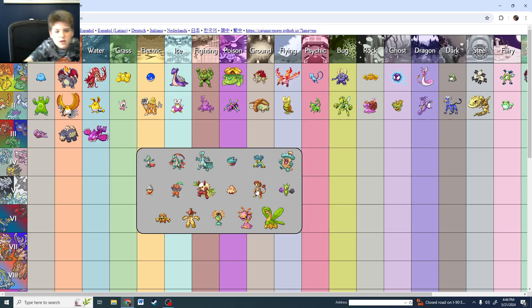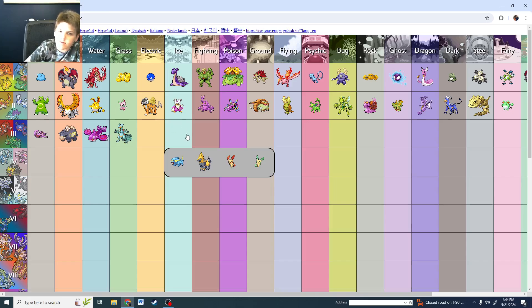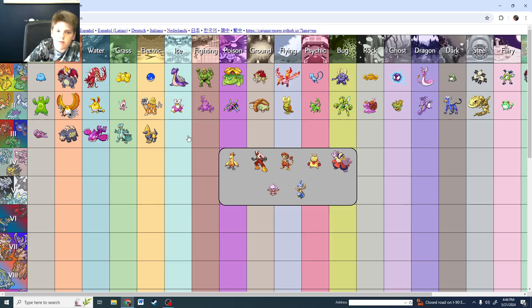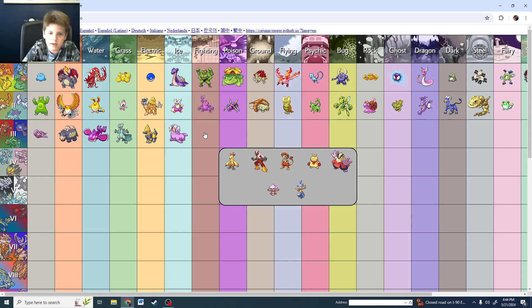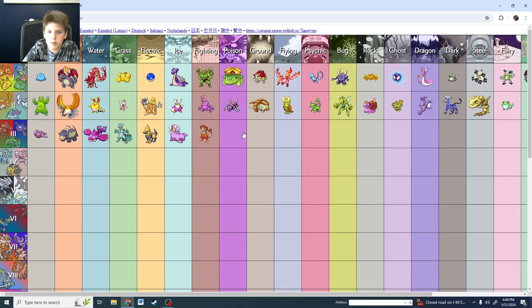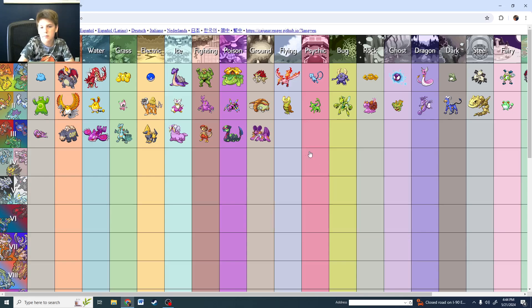Grass is probably Sceptile. The starters in Gen 3 are by far my favorite with great shinies. Electric is Manectric. Ice — that stinking walrus. Fighting is Breloom. Poison — Gulpin and Swalot, Swalot has a pretty good shiny actually. Ground: a lot of people like Groudon since it's a shiny legendary, but I think Swampert has a better shiny.